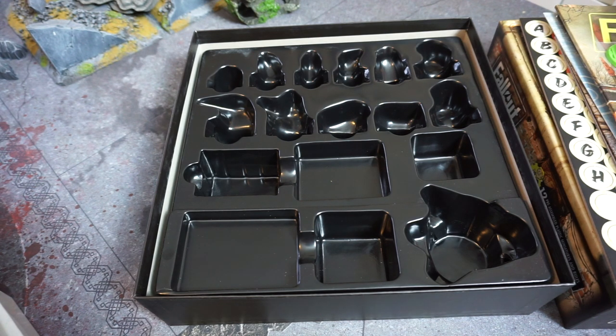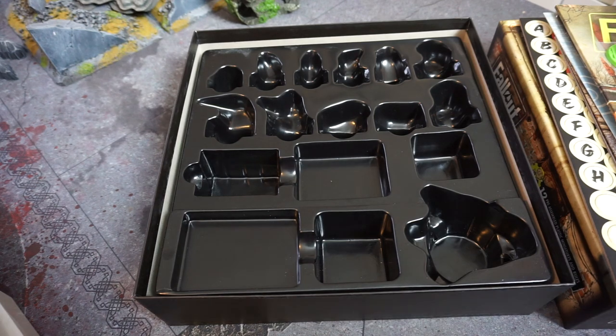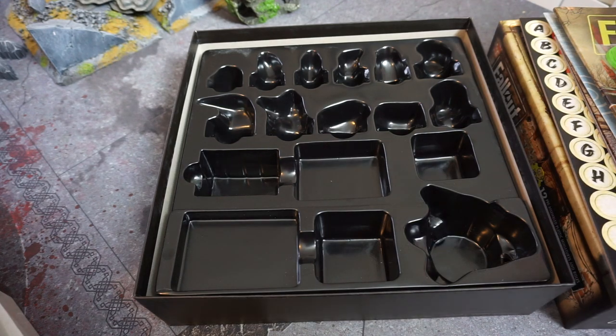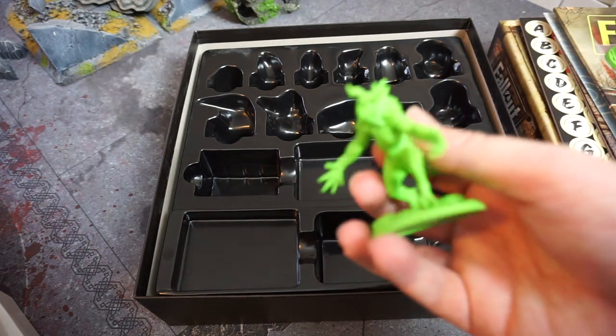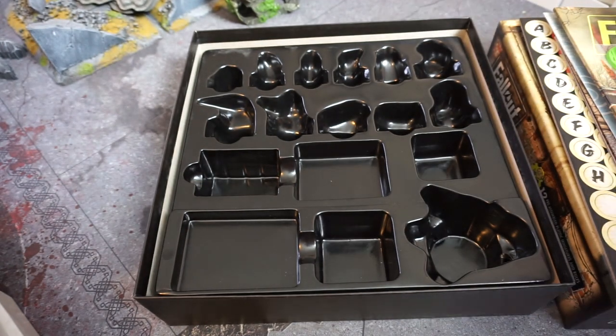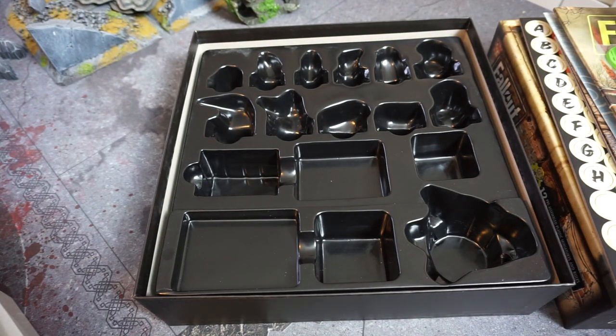The miniatures are nice quality besides the one that's a little broken — it's just the way it goes. You will eventually see a solo playthrough of the campaign mode. For the settlement mode I might need an additional book. In the meantime you might see some painting videos — I want to paint up the deathclaw and all of them. Thank you very much for watching, I hope you enjoyed this look at the unboxing of Fallout Wasteland Warfare — you'll see it again in the future.